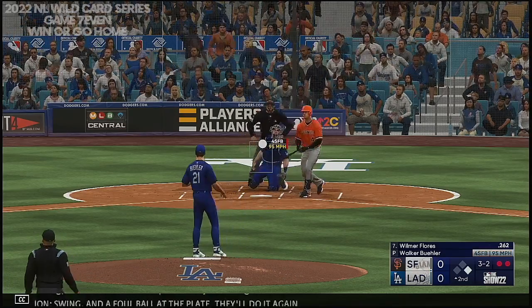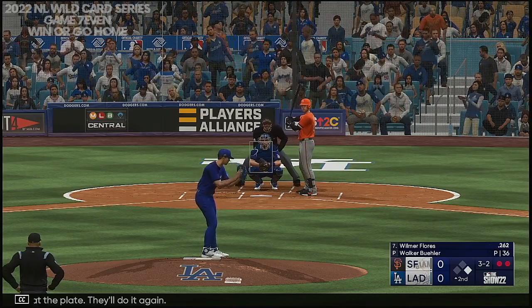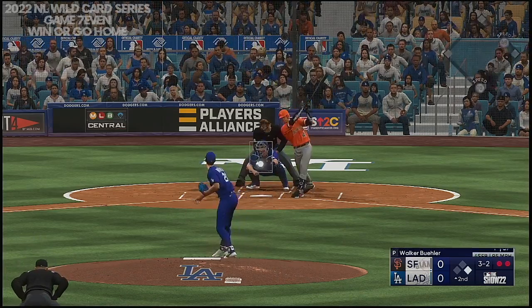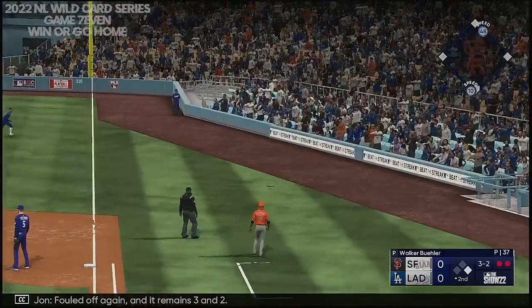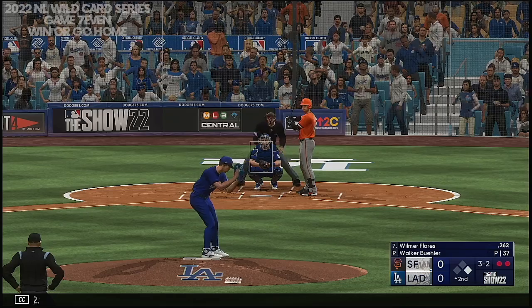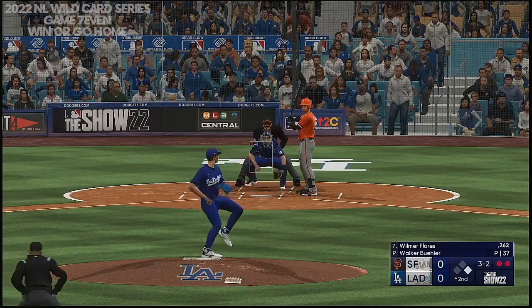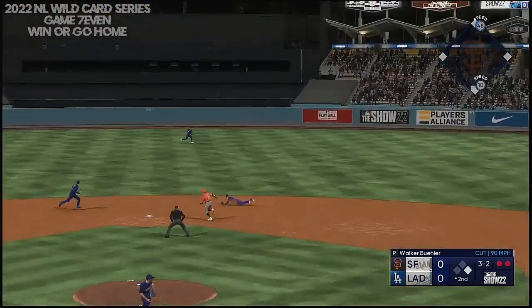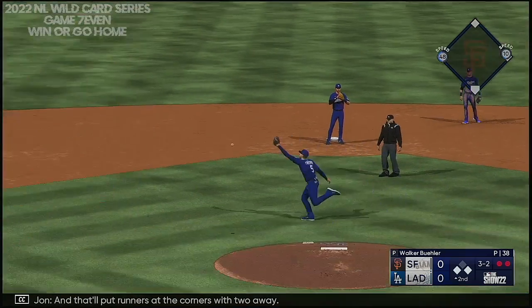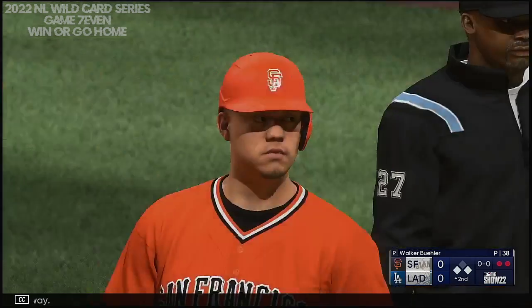Now it's Wilmer Flores. Swing and a foul ball at the plate. Fouled off again, and it remains three and two. Swing and a line drive — base hit out to center field, and that'll put runners at the corners with two away. Throw and it gets away.